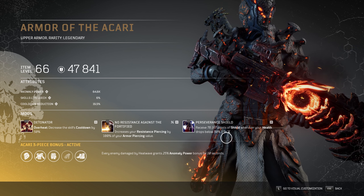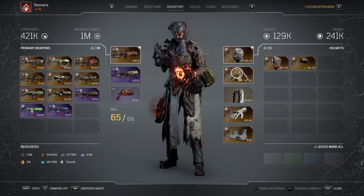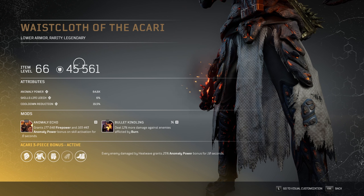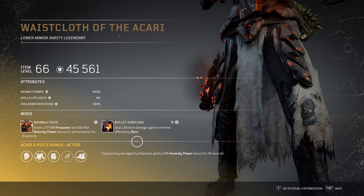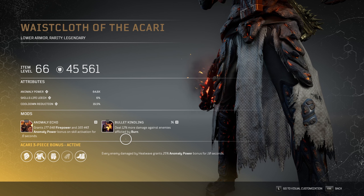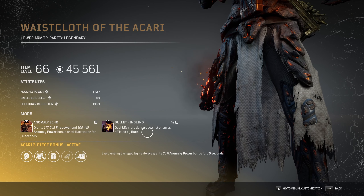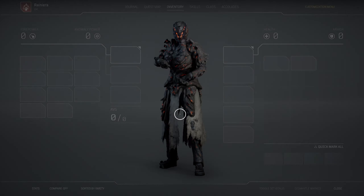Perseverance Shield is not the worst, but I would prefer to replace it with either survivability mods or Damage Absorber. For the legs I'm using the Legendary piece of the Akari without any Apocalypse mod. Anomaly Echo — I left out the Irradiation Weakness mod because inflicting weakness to enemies doesn't work well for the Arbiter, who isn't affected by weakness for long. So I replaced it and kept Anomaly Echo. Also Bullet Kindling, because I want the best mods for single target DPS — this will help deal even more damage against bosses while inflicting Burn.